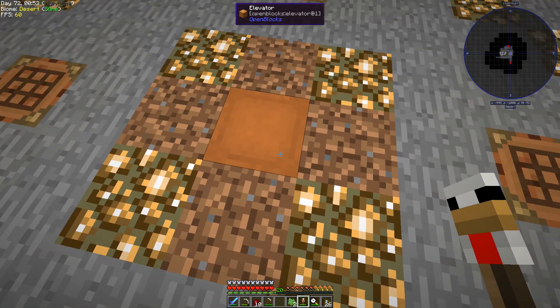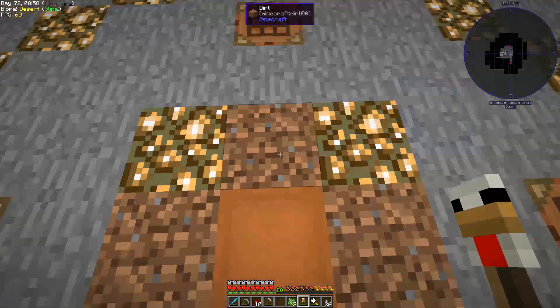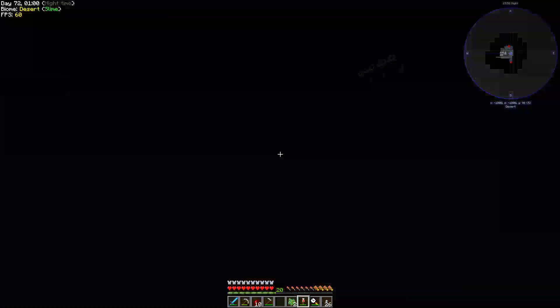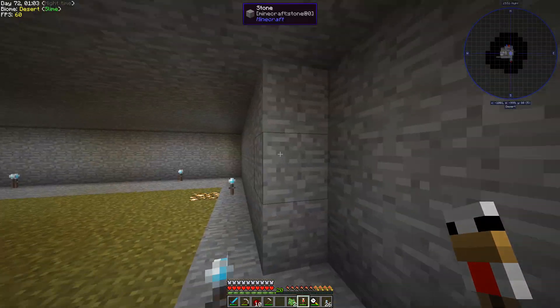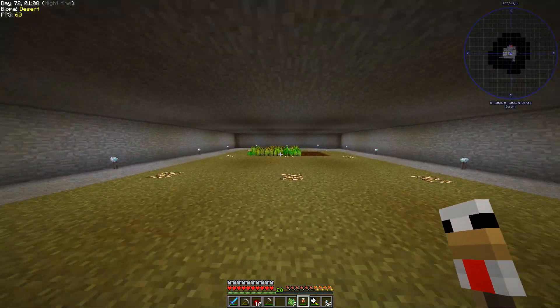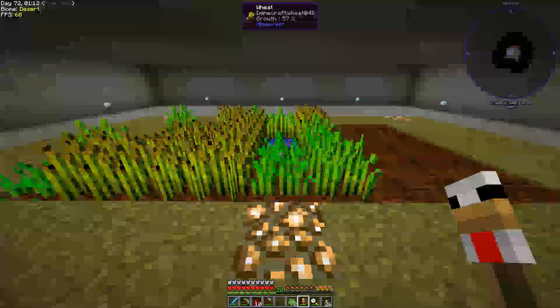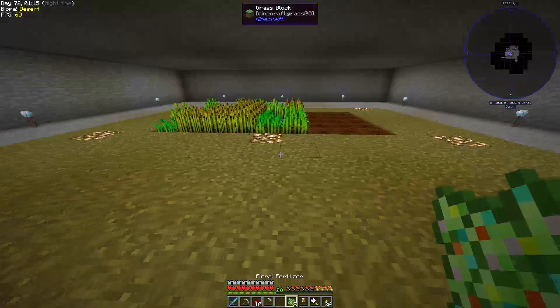I made this cool block called an elevator block — it's just any wool color surrounded by an ender pearl, super easy to make. You need two of them because clicking lets you travel to different levels. I made a second level under our base just for chickens, and of course I planted some seeds down there so we could get more seeds and wheat, because we're going to need hay bales for this.